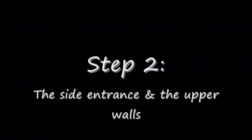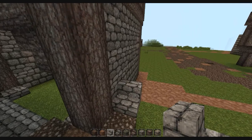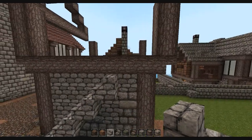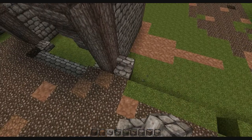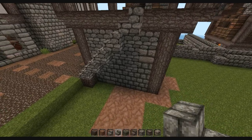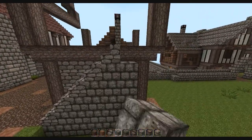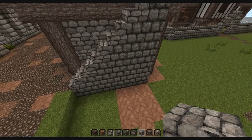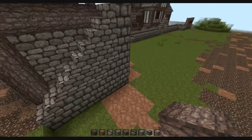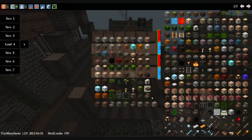Now we're going to move on to step two: sorting out the side entrance and the upper walls. I think it's best to have a side entrance because there's no real room on the front — it would take up far too much room. It also changes the way your street looks if you've got something varied. So just going to put a staircase up the side here, building up the same principles as the other walls — breaking it up with a basis of stone bricks and then mixing in cobblestone and other stone brick textures. Once we've finished sorting this out, it's about time to do the floor.